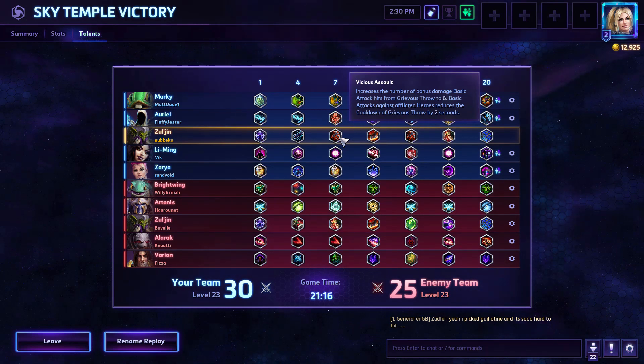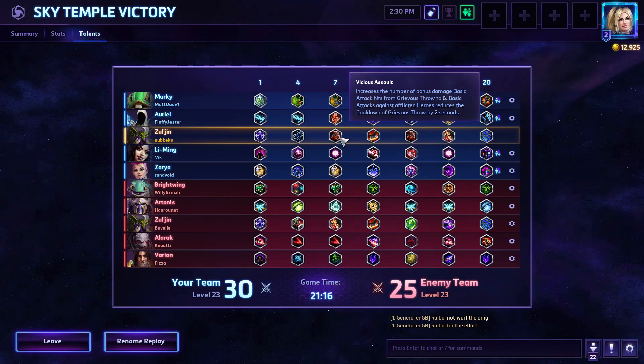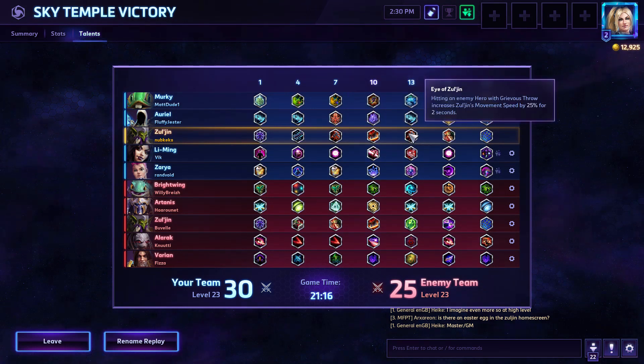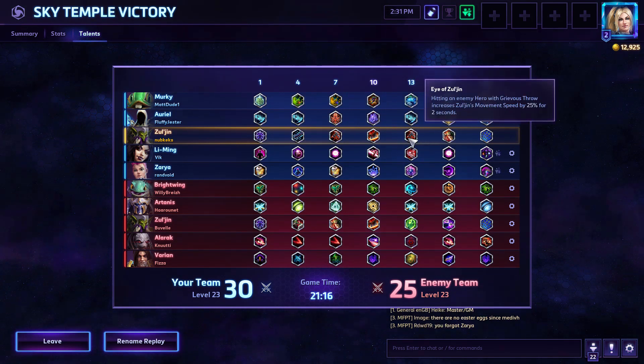Next up we have Vicious Assault, which increases the number of bonus damage basic attack hits from Grievous Throw from 3 to 6. So that's our Q — we land the Q on someone, remember it's giving us 50% bonus damage for 3 basic attacks. This increases that to 6. So we get 6 of those 50% bonus damage basic attacks on the target. And each one also reduces the cooldown of the Q, which means we're going to get Qs off much more quickly, meaning even more Q bonus damage. This just seems like an amazingly strong talent. And then at level 13, Isil'jhin also seems pretty damn strong — if you hit an enemy with your Q, increase your move speed by 25% for 2 seconds.